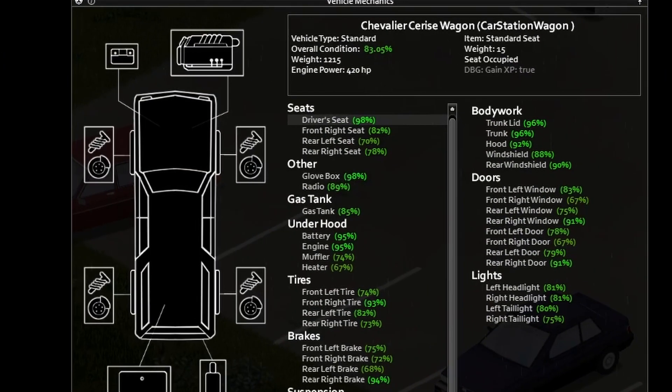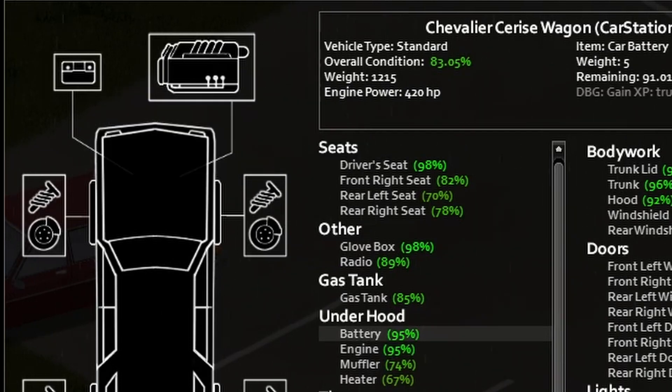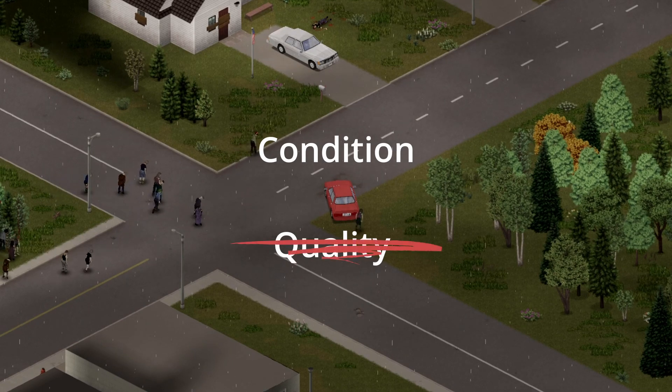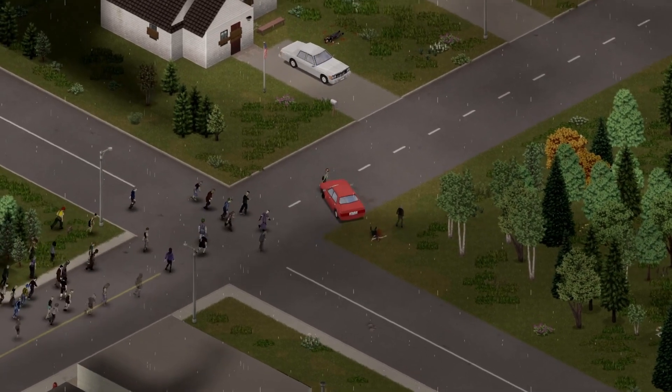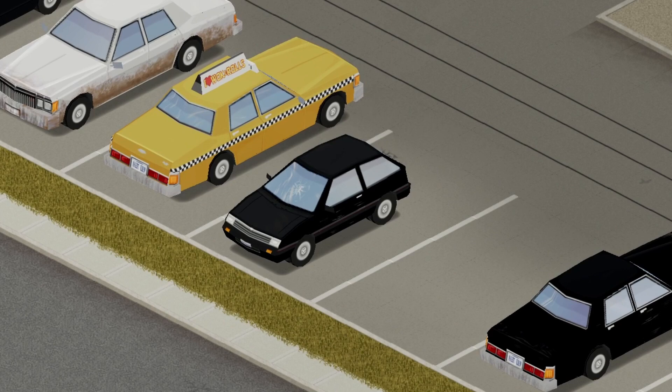While in the vehicle mechanics menu, you will also need to check the engine. Like the battery, the engine has two attributes: condition and quality. This time around you only really need to be concerned about condition. An engine with zero percent condition will not start. An engine with a low condition may start, though once you get it going it will frequently stall out.